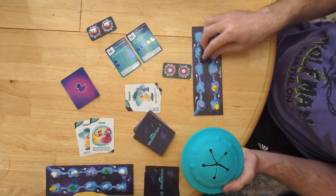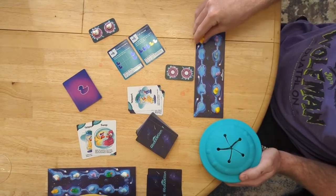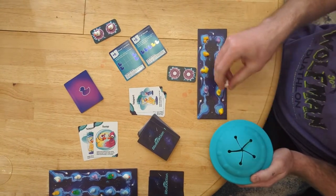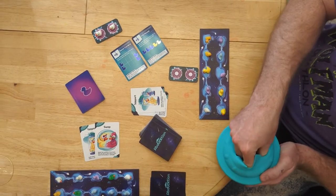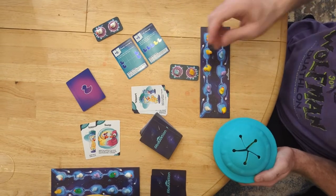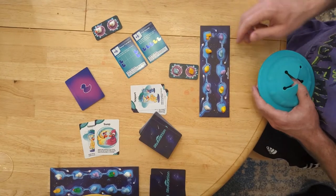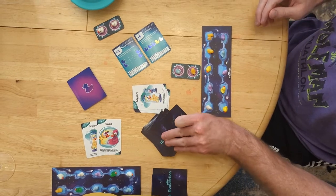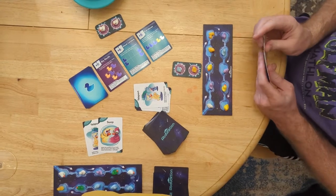Everybody moves downstream and then I'm going to fill up my pond board. I've got a lot of yellows. Probably worth mentioning that I don't have the exact right configuration of ducks — this is still a prototype number of ducks — but it's close enough that we can play. So everything's filled back up. I take three action cards, flip over the next formation card, and it is Jess's turn.